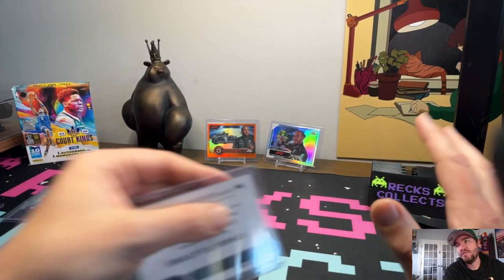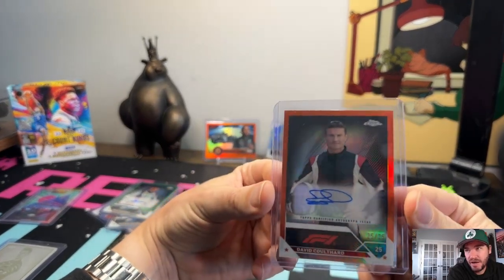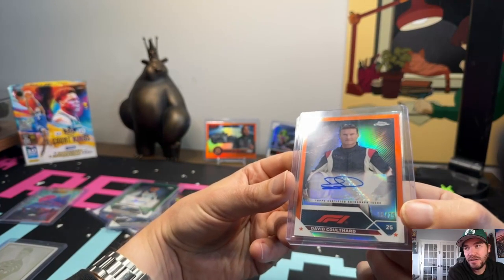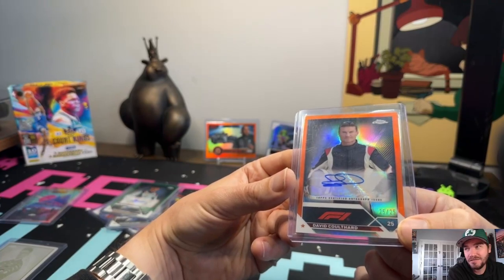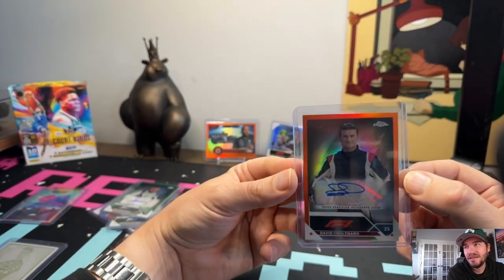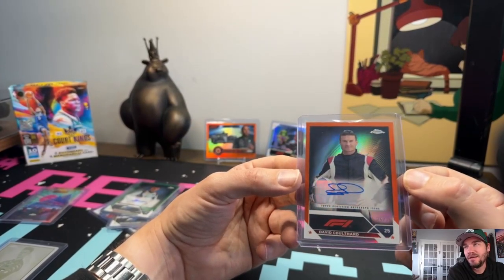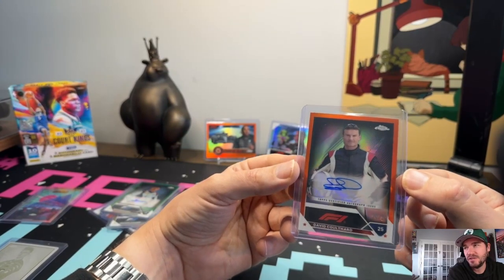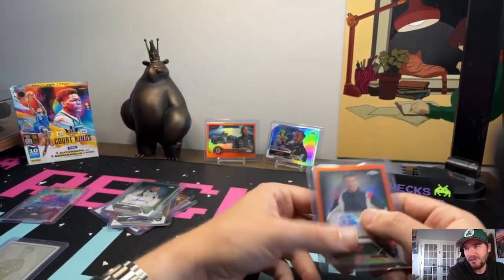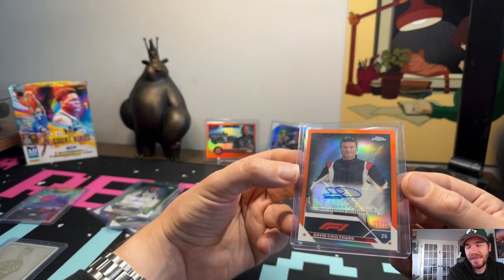And then I think the top card we pulled value-wise, at least for me according to eBay, was one of the greatest of all time. This is an orange slash 25 — a bookend 25 out of 25 — a David Coulthard signed orange slash 25. That on eBay is definitely hundreds of bucks, so that's not one I'm going to sell. If you're into F1 you know who this guy is — maybe Prost, Schumacher, and a couple of others — but this guy's an absolute legend. To pull the slash 25 of that signed, for me that was huge.